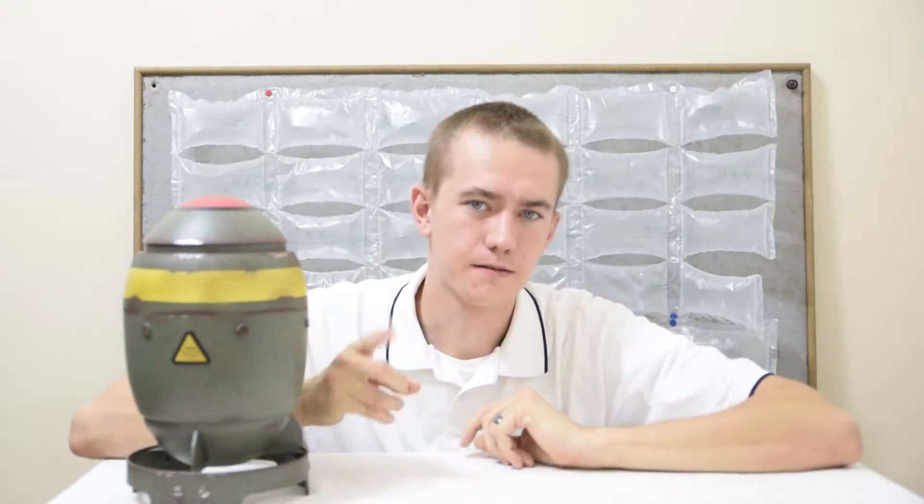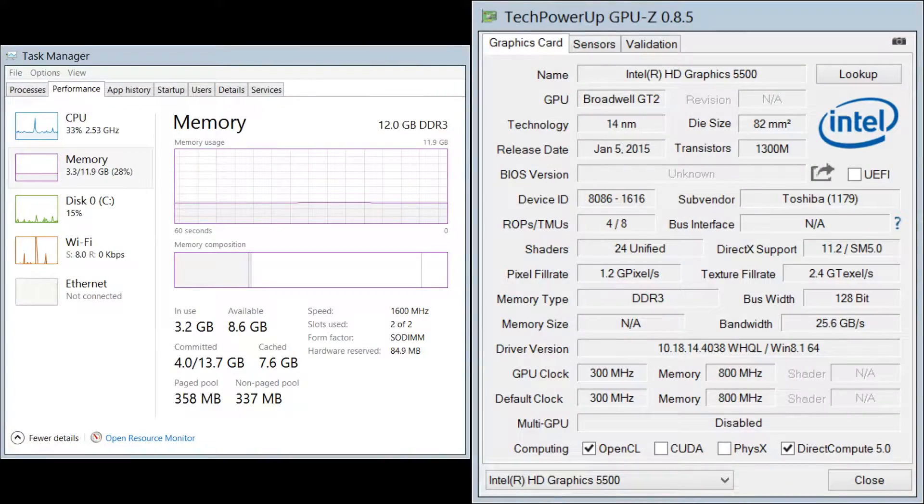Before we go over the benchmark results, let's go over the specifications of my system first. For the processor, an Intel Core i5 5200U clocked at 2.2GHz with 12GB of 1600MHz DDR3 RAM with the Intel HD 5500 graphics unit.